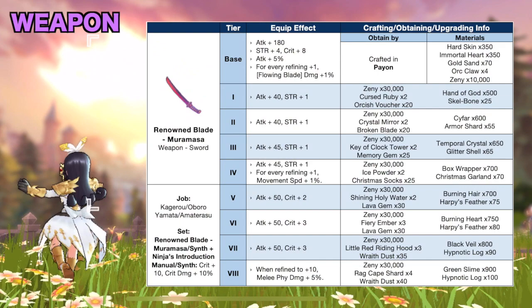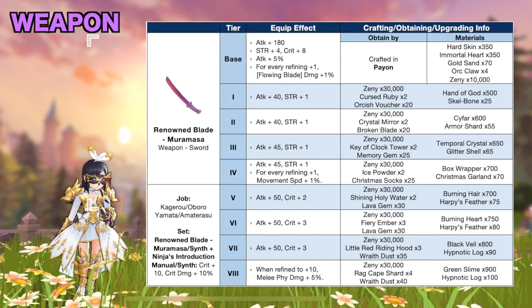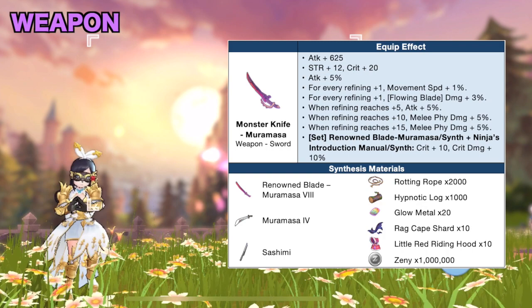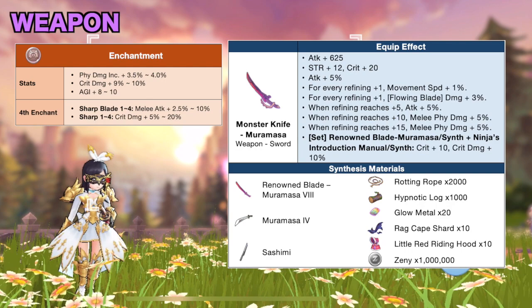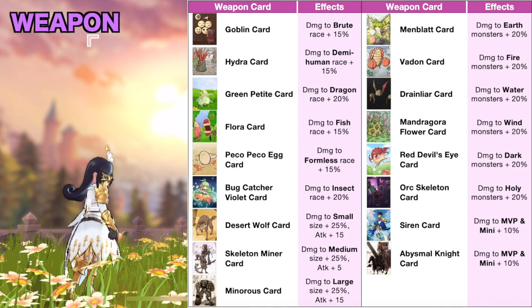For weapon, there's a new sword exclusive for the ninja class called Renowned Blade Muramasa. It increases strength, crit, and attack percentage, as well as the damage of Flowing Blade by 1% for every refined level +1. This can be crafted in Payon and upgraded to tier 8 using the following materials. Its synth version, when refined to +15, will grant a total of 12 strength, 20 crit, 10% attack, 10% melee physical damage, and 45% Flowing Blade damage. For weapon enchantment, aim for a high PDI, crit damage or AGI stat, and Sharp Blade or Sharp for the fourth enchant. For weapon cards, it's cheaper and more efficient to use any of the following race, size, or element damage modifier cards and just switch depending on the monster you're up against. But if you have budget for MVP cards, then it would be better to get any of these.